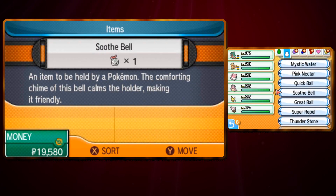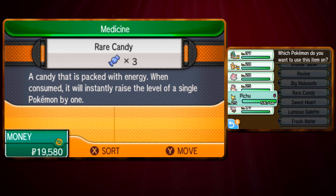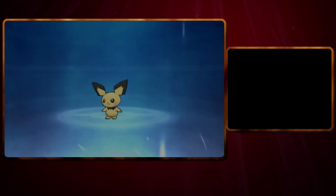Another thing you can do to increase happiness quite fast is to use a Soothe Bell. Pichu, if you catch it in Ratwan or Heahea City, will gain a lot of levels really fast early on, to where you can potentially have a Pikachu at around level 20. If you level up at some point when you have given your Pichu a Soothe Bell to hold, it will evolve into Pikachu. You can also have Pichu in the first spot in your party with a Soothe Bell, which will also give it happiness.